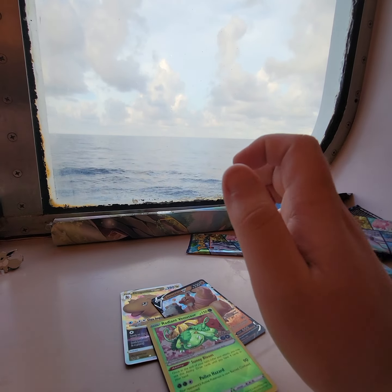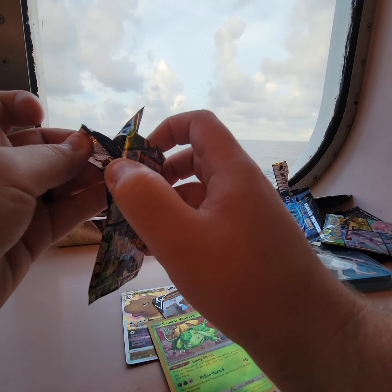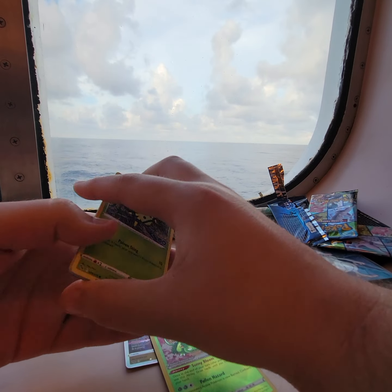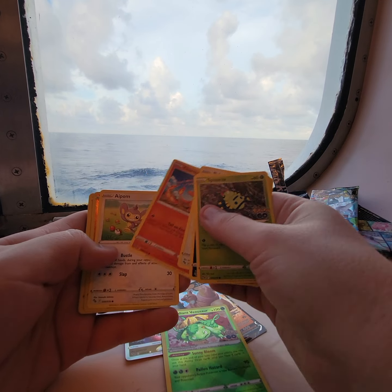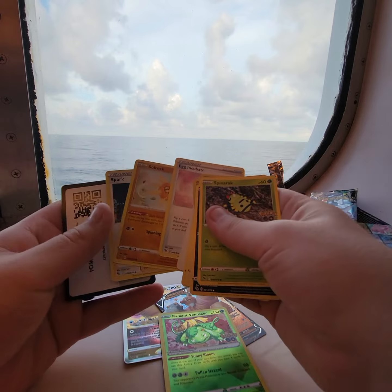All right, last pack — let's see if we can't get some last pack magic. Rattata, Bidoof, Aipom, Larvatar, and Articuno Hollow.